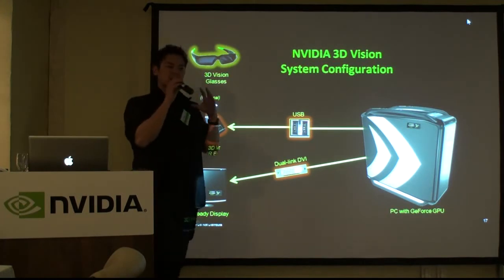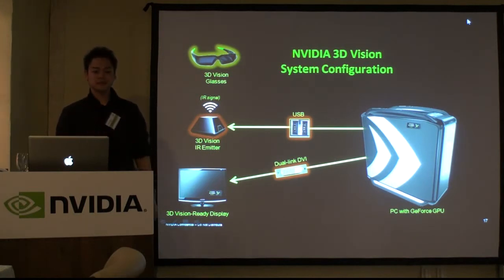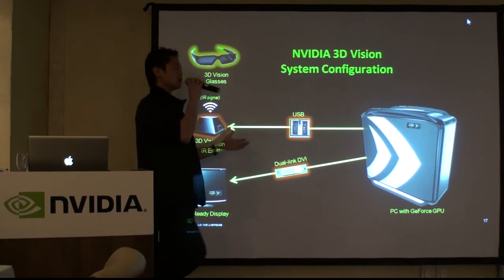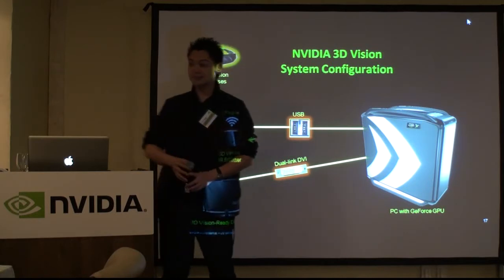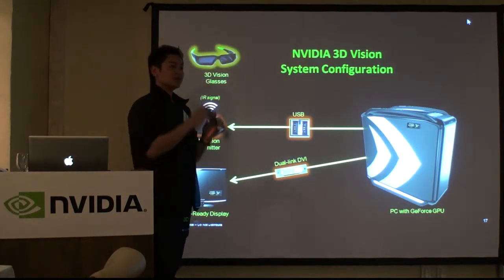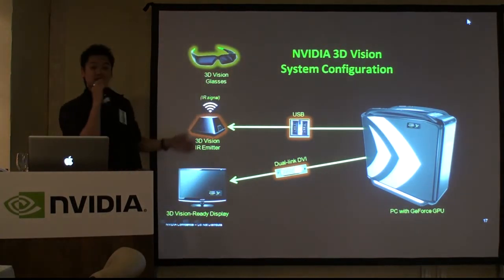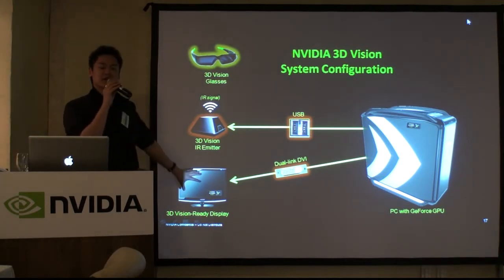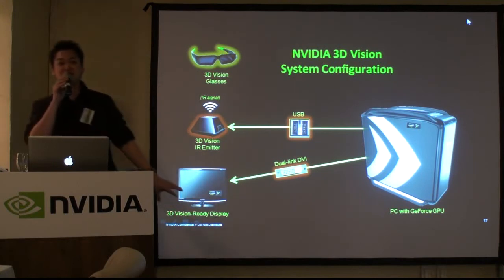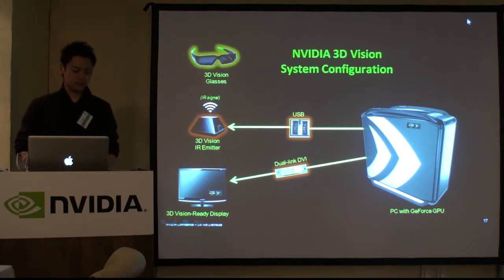Before I go on, I'd like to summarize what you need for a 3D experience. 이것을 위해서 어떤 게 필요한지 말씀드리겠습니다. For NVIDIA 3D Vision, first you need a PC with a GeForce GPU inside. 첫 번째로는 GeForce가 들어간 PC가 필요하시겠죠. Then we need the 3D Vision kit — which includes the 3D Vision glasses as well as the 3D Vision emitter. 그리고 3D Vision ready가 되어 있는 디스플레이가 필요하십니다.